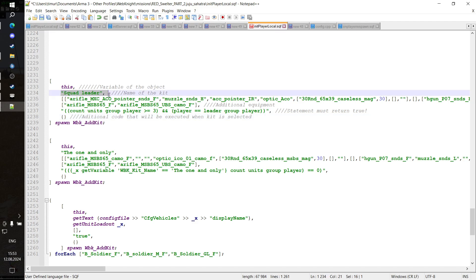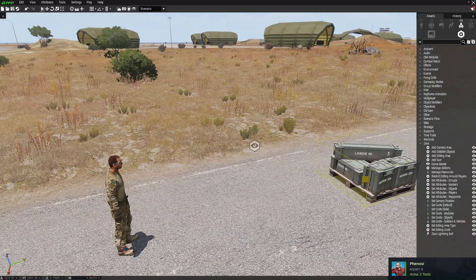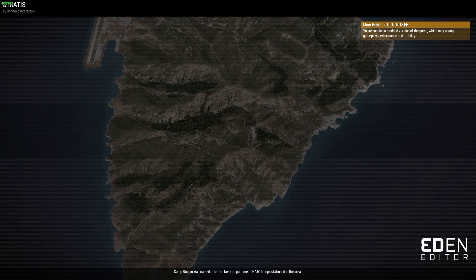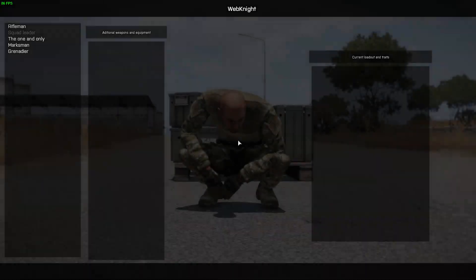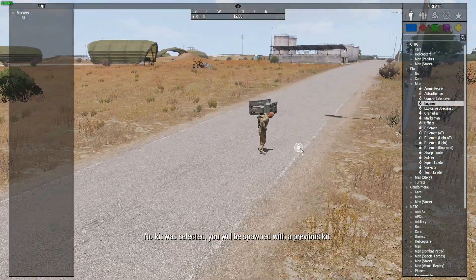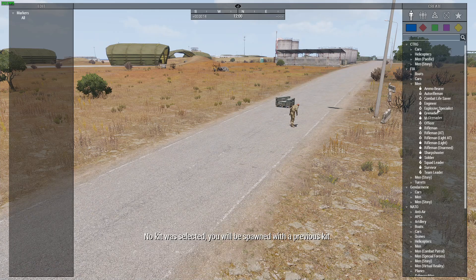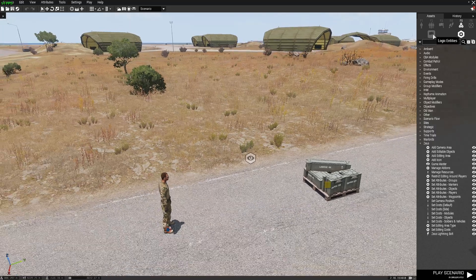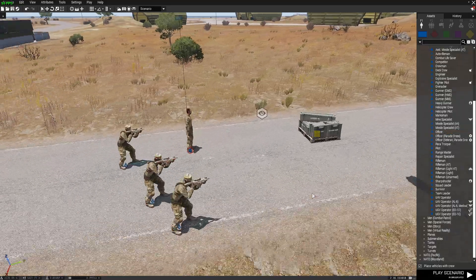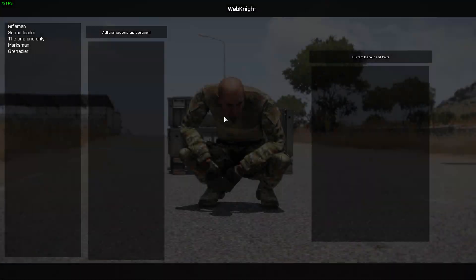How it works — let's see squad leader for example. This is our kit. Our squad leader can take, additionally, an MSB rifle from Contact. And to get that kit in our player's group, there needs to be more or equal than three units, and the player must be a group leader. Let's start playing. Let's click open kit menu, and as you can see, I cannot take it because the statement did not return true. I'm opening Zeus — let's get back into the editor. Let's add a few guys to our group. Now our group contains four units — that's more than three — and I am the leader of that group. That means that now I can take that kit, as you can see.